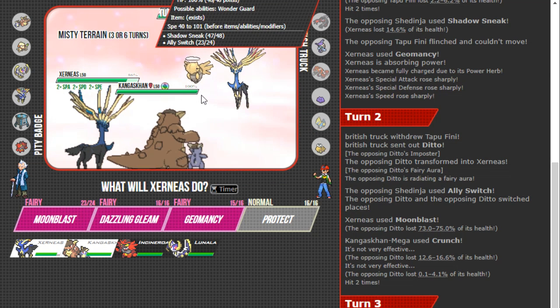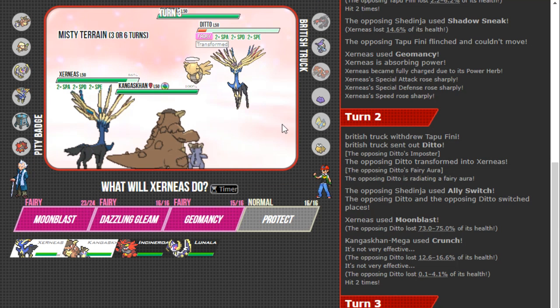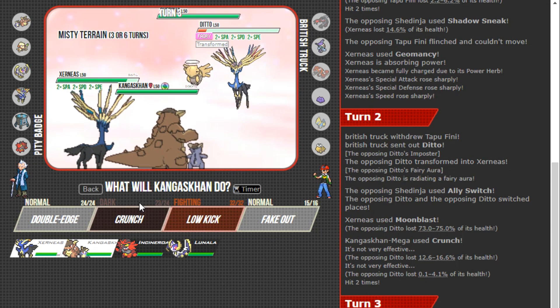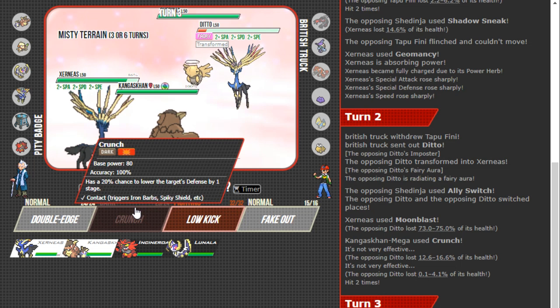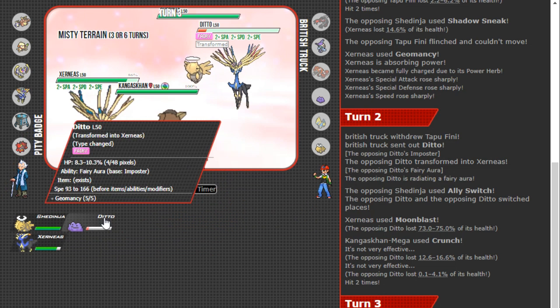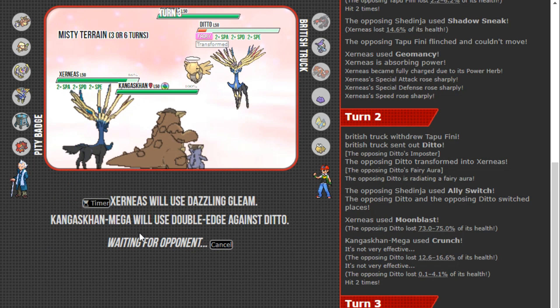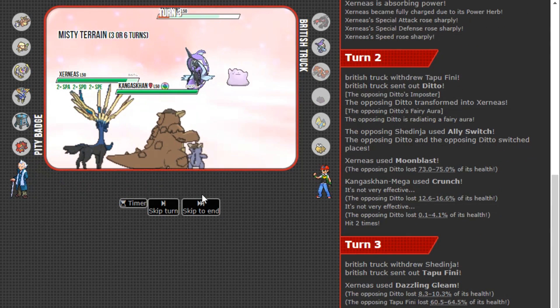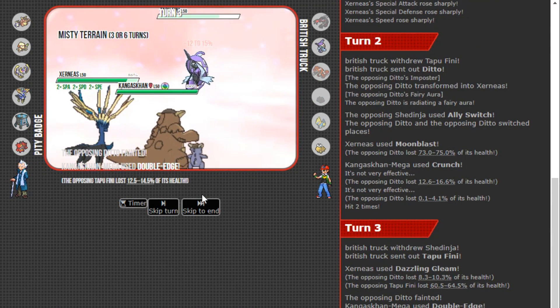We get the Ditto, which is fine — it was an Ally Switch. That could have been really bad. Now I'm in a decent spot because you shouldn't be able to knock out Xerneas unless you have the Z-move. I really hope it's not a Fairy-Z because we'll have issues otherwise. I go for Double-Edge — you could go Moonblast and Kang — I'm fine with that trade. It looks like a speed tie, so it's not a Scarf Ditto, and I'm just able to knock out Tapu Fini. That's probably game.